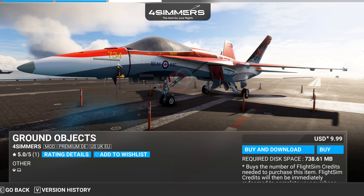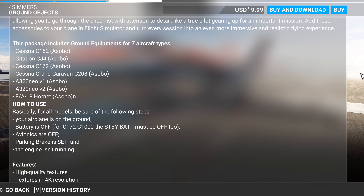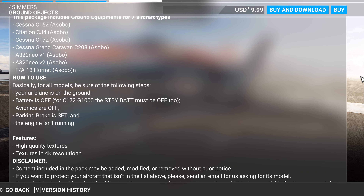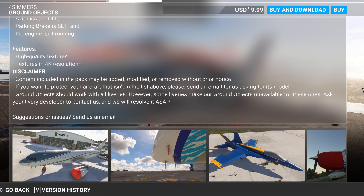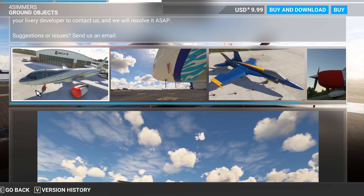The other thing I'm interested in is — check that out — ground objects. This is by Four Simmers and it gives the ability to have a little bit of options on some of the planes. I wish there were more planes and you could do it to any of them. For example, like the F-18 Hornet, a Sobo — I'm not going to fly that. I know I won't. I'm never going to fly that again now that I have the other F-18s on PC.